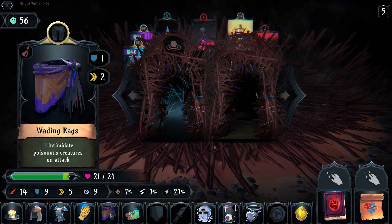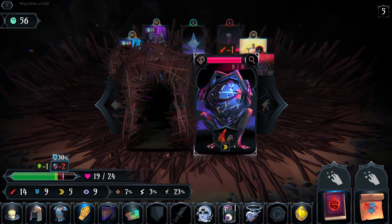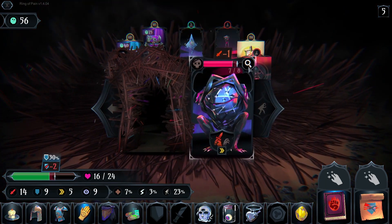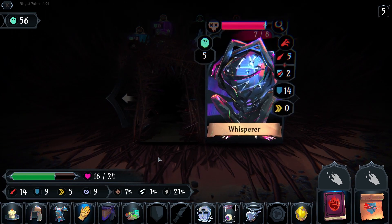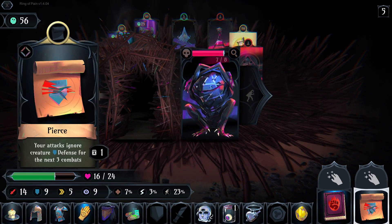What was this — intimidate poisonous creatures and attack. Only one — oh, 14. Let's use the scroll. There you go, give me this.